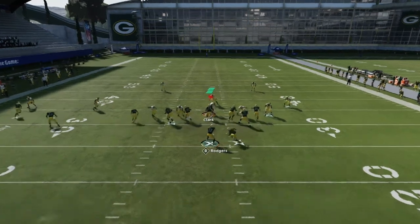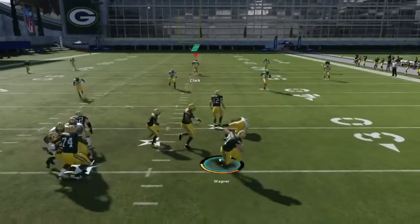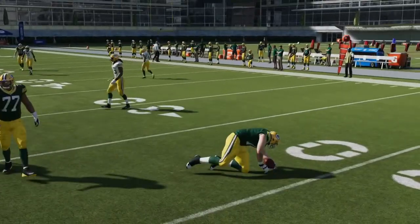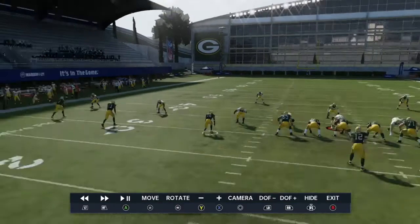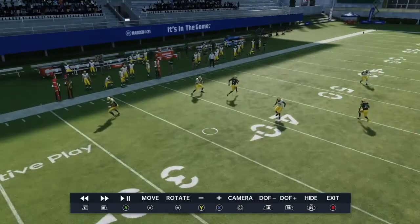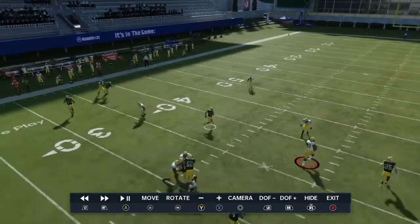We can go with the corner route as well. The corner route is a little less automatic because sometimes we are going to have to check down to our flat route first for some stack coverages, because the cloud corner can kind of drop back in place and take away that throw.